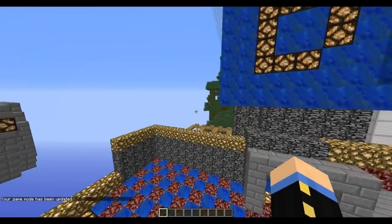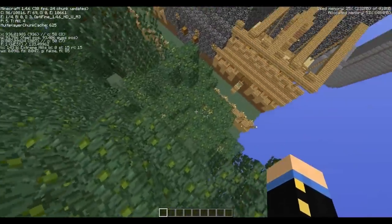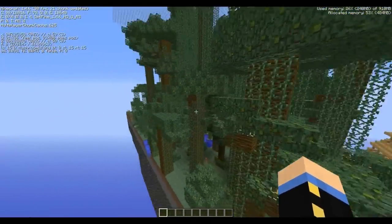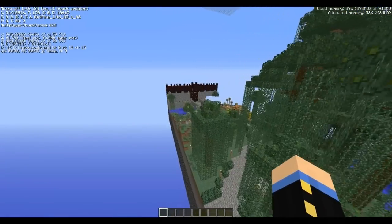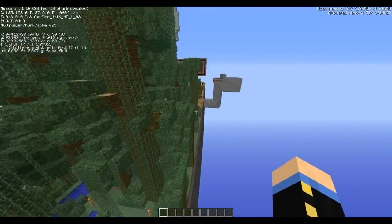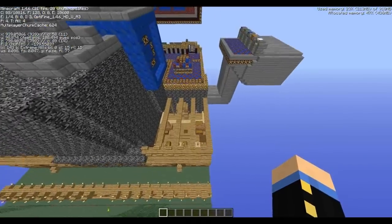Over here we have a different biome. This is what we're using for summer — the extreme hills. This is actually the original biome of the map before this patch. It goes all the way through — this one's all extreme hills. The spawn platform is still mushroom island biome.